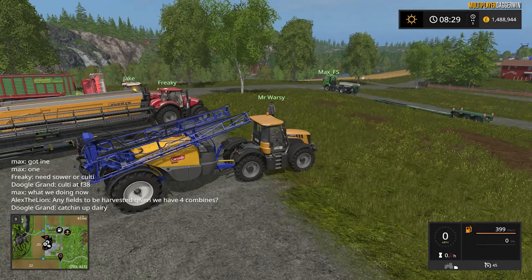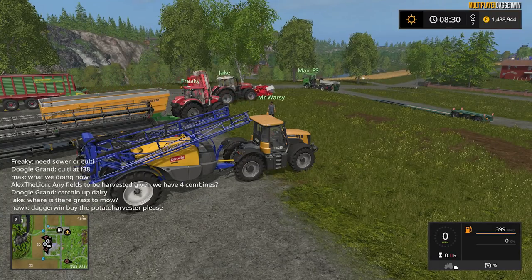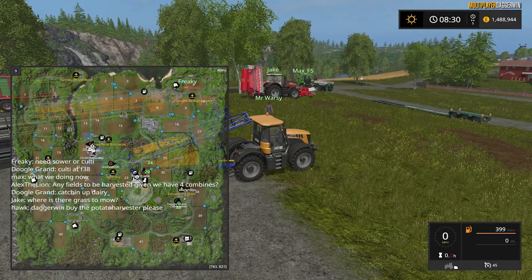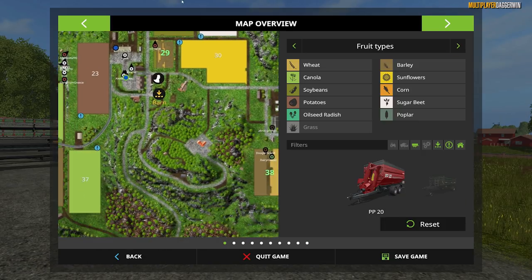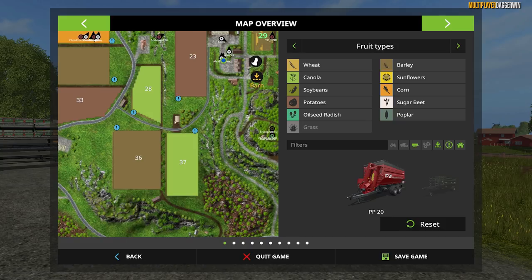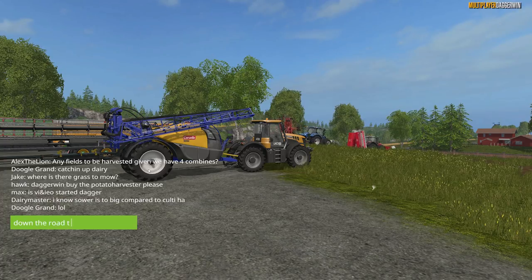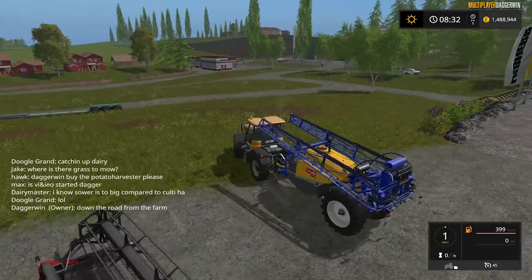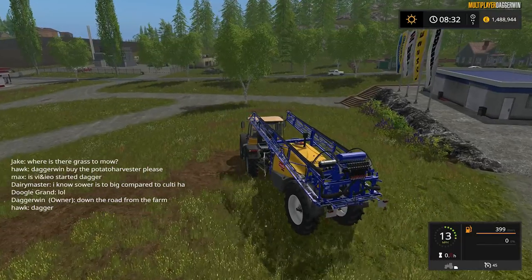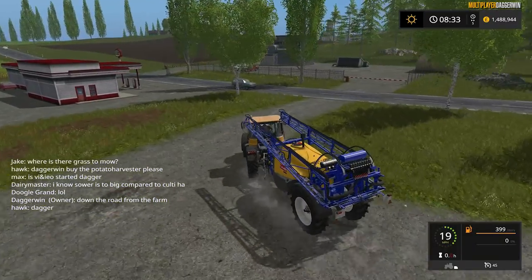Where is the grass to mow? The grass to mow is — from what I can remember — just down the road from the farm. It tends to be around here. And I think what we used to do in Farming Simulator 15 was put field 36's grass as well. Shall we put field 36 to grass now? We'll take a look and then we can decide, because we need more grass and that is a very sensible area to do it in — it's between the farms.